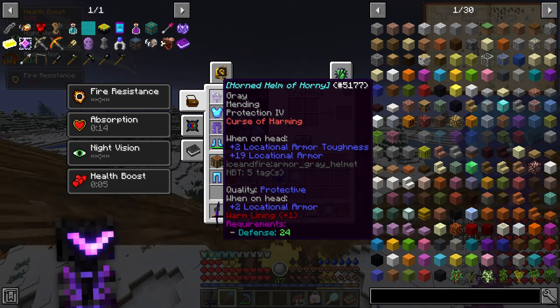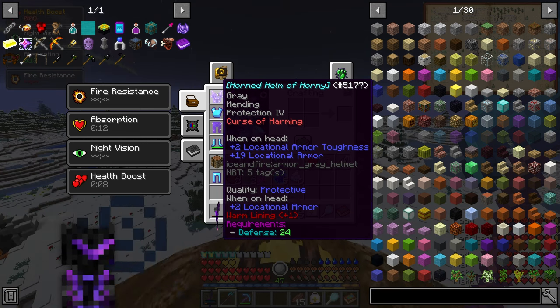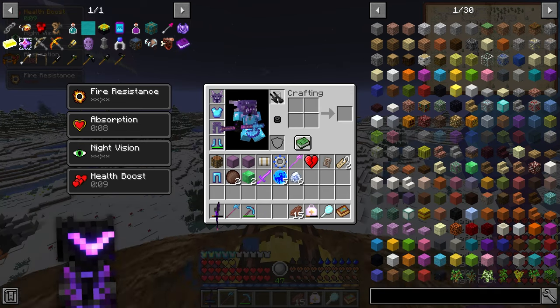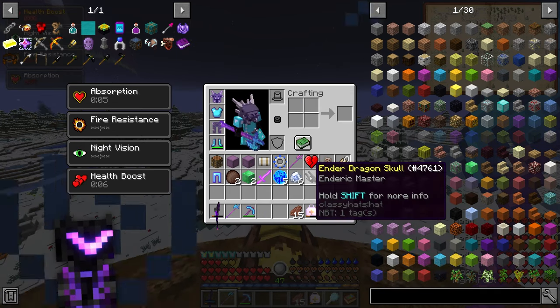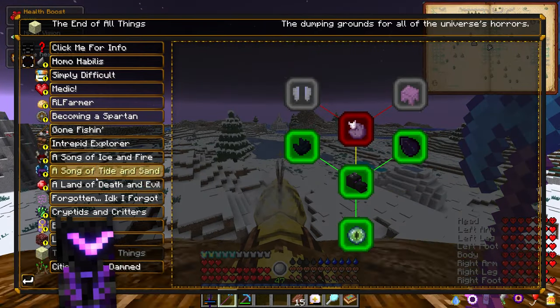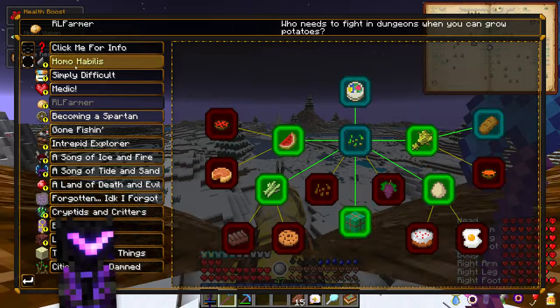I'm probably going to make a whole new helmet, because Protection 4 is not too hard to get, and maybe I'll make it red or something. I'm also wearing a cool ender dragon skull hat, so that's how we normally look. And boom, we got a bigger head — I was looking at the quests and one of them had a cool helmet in it.